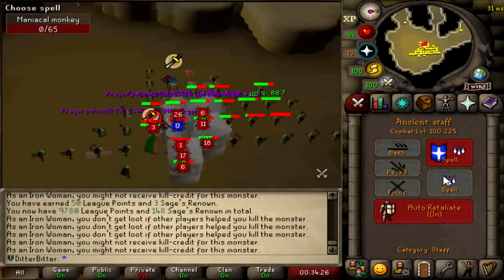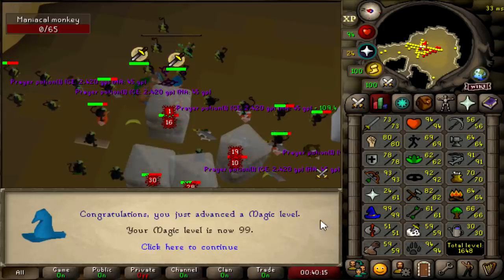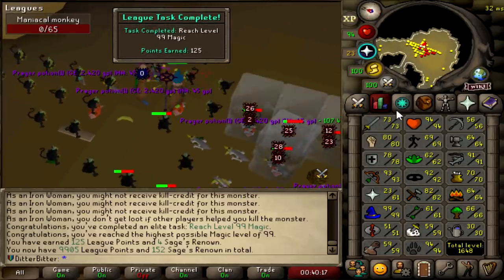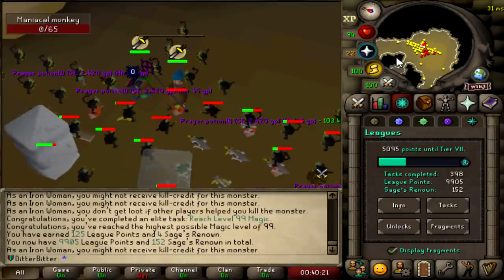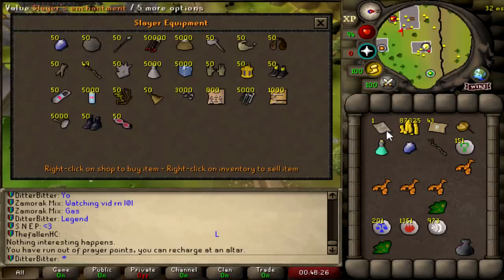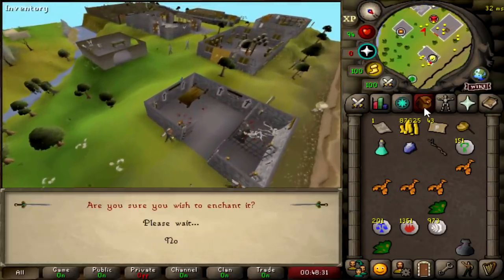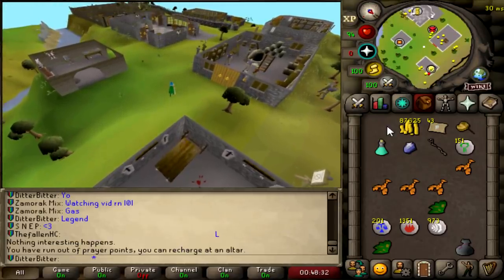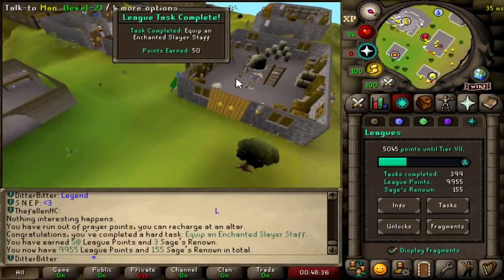I'm going to stay here until 99 Magic, and hopefully I can get this Prairie Relic, but probably not knowing my luck. And that is 99 Magic - 125 League Points right there. 9,905 points. Less than 100 away from the big 10k. Use Slayer's Enchantment on a Slayer Staff - I have to wield it. 50-point task right there. 9,955.